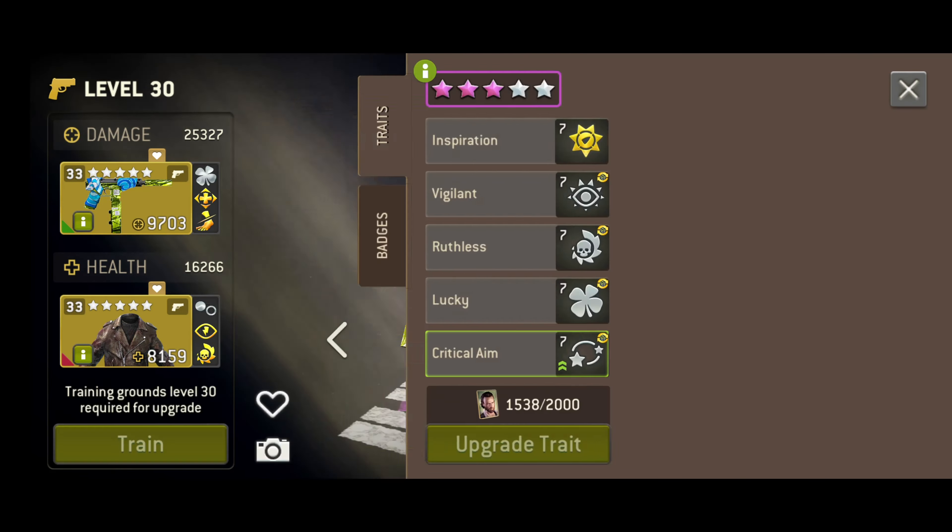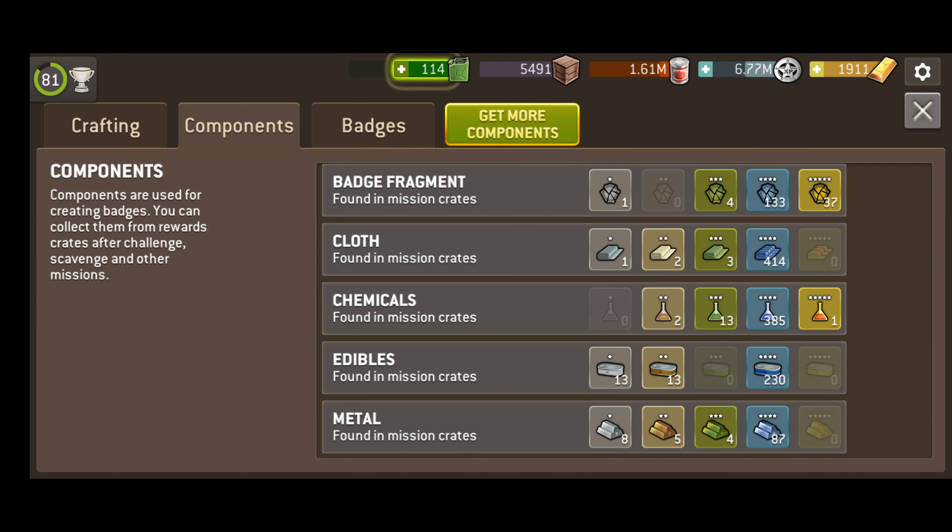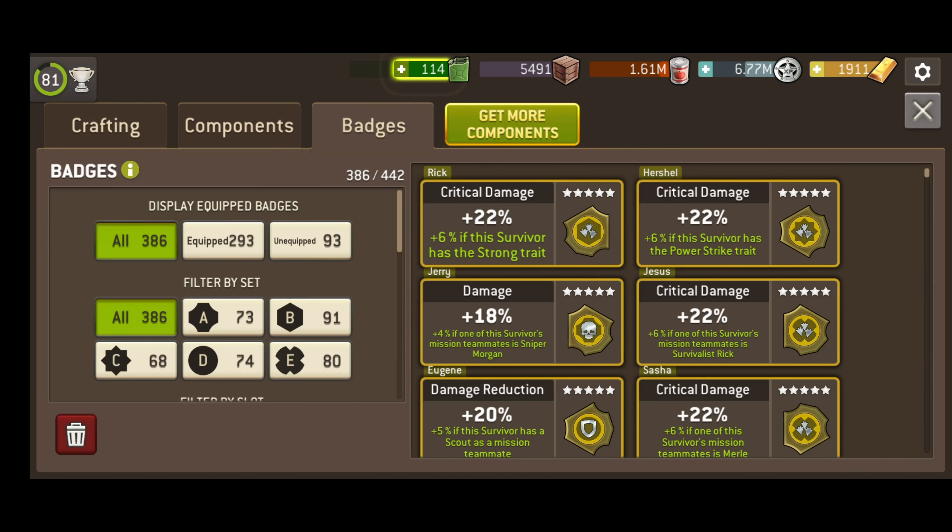So once you've acquired some components and an actual badge fragment, how do you put it all together? Visit the craftsman and click on that gold tool icon. You can make badges, see a complete inventory of components that you have available, and also see the badges that you've already completed that are awaiting use.